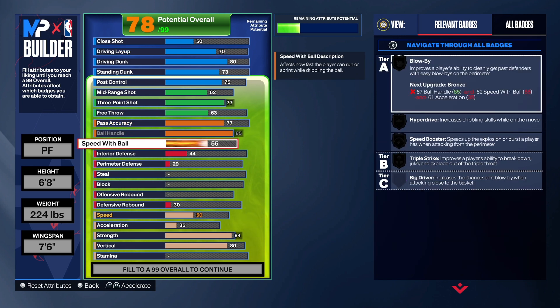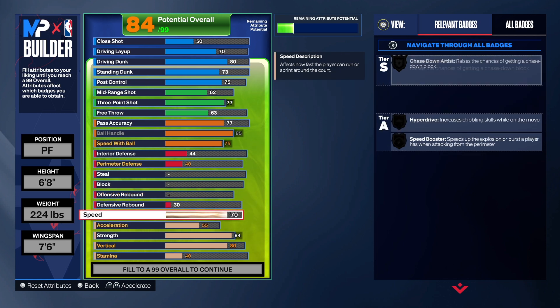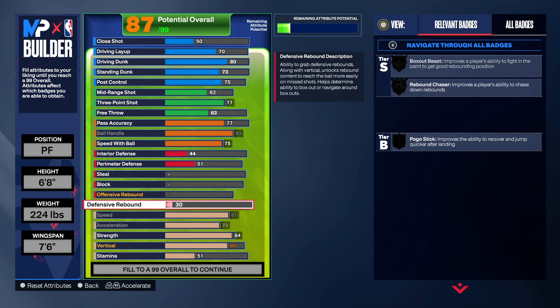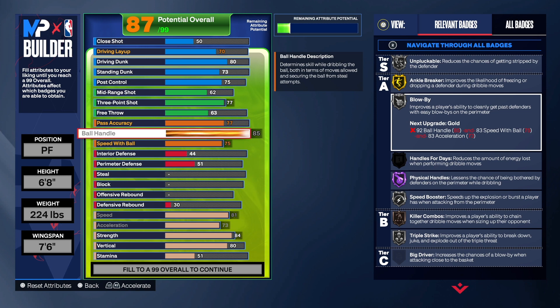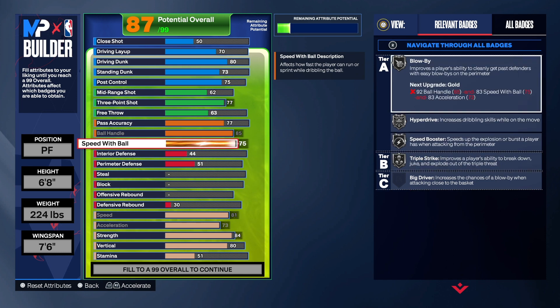For the speed with ball we're going to get that to a 75 — that's all you really need. Once we take the speed and acceleration up we do get blow by, speed booster, and triple strike. That's all you get for speed with ball, and we need these badges. In 2K they've tied certain badges into certain attributes, and a lot of the time you have to take numbers up high just to get the badges even when you don't really need those attributes that high.